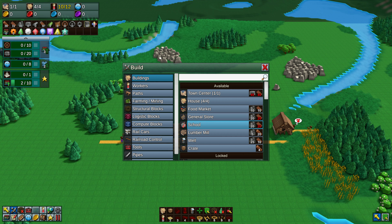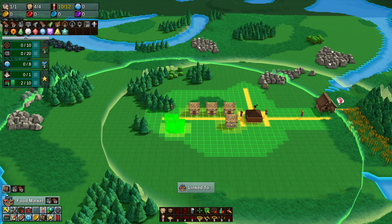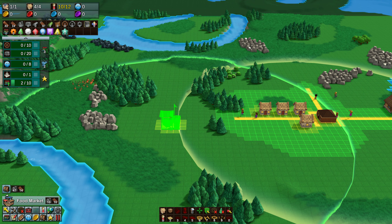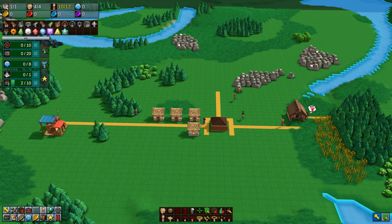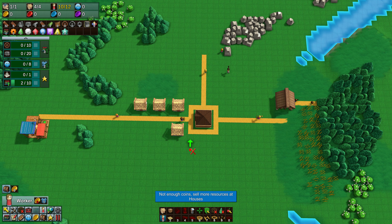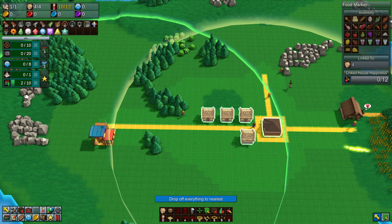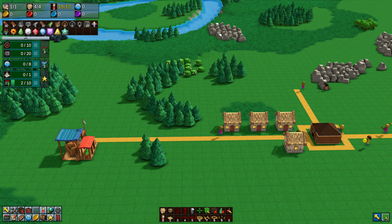For food it's a food store, and for resources like wood and clothes you need a general store. With that in mind, we're going straight in for the food market and the general store. The food market requires 10 stone and 10 planks, which we now have. The circle shows how much area it covers in terms of houses, so try to place it centrally to your houses. Placing it further out now will pay off later. Make sure you keep your houses within that circle - outside it they cannot collect resources from the food market.